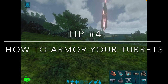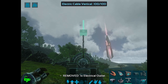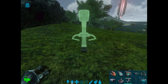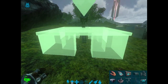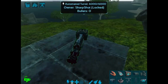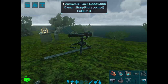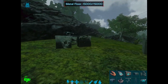The next tip is how to armor your turrets. First place down the generator. Then take a fence foundation, place it where you want, and put your turret on top of that foundation. Then place a metal foundation on top of the turret. It is still able to be destroyed, but it's a lot harder to hit than with no foundation at all — now only the top is exposed.